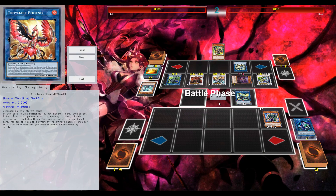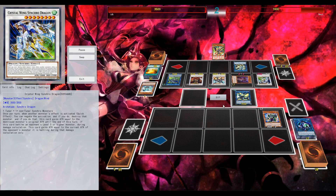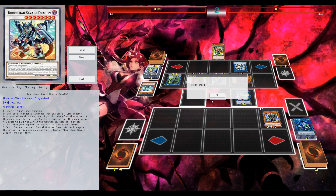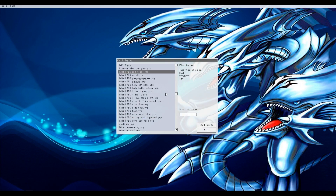Draw another card. Go into a Pankratops. Walk Champ. Attack the Crystalling. Flex on him by attacking the biggest stuff first. And that's game. Nice Needle Fiber.